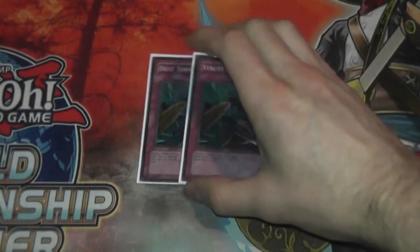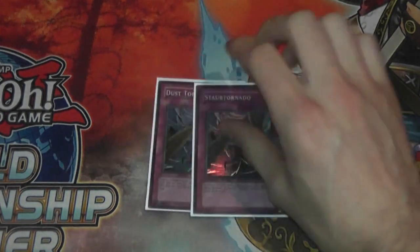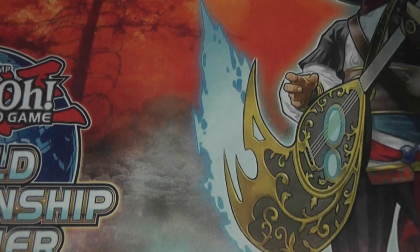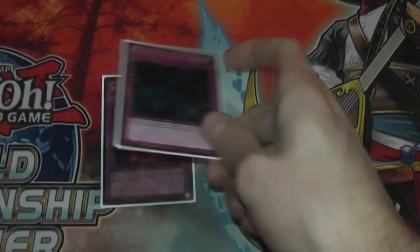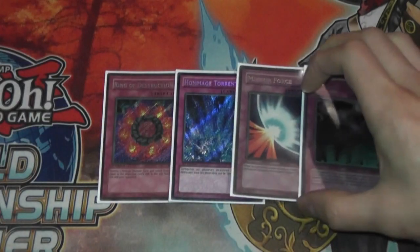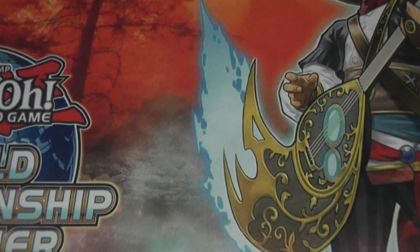Moving on to the Traps — I opt to play 2 Dust Tornado. I think Dust Tornado is really really good; a lot of people play more Traps than they need to in this format, so hitting them is really good. 1 Sakuretsu Armor — I don't think you need more than 1 of this card, I think it's okay at 1. Then for the other 1-ofs: 1 Ring of Destruction, 1 Torrential Tribute, 1 Mirror Force, and 1 Call of the Haunted. Really really good Trap cards — pretty solid. But that is the main deck.